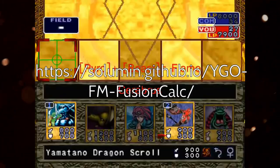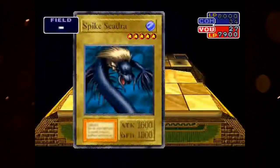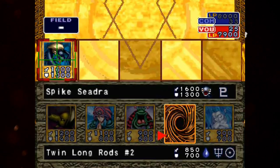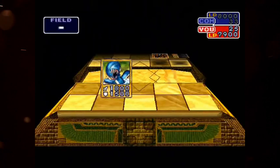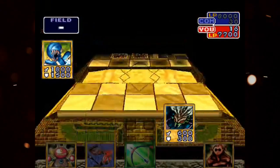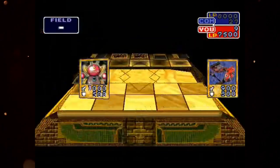That website automatically calculates all possible fusions, which is super helpful. Also, you can fuse spell and trap cards to create other spells or traps, which is like the coolest concept ever in my opinion, but it's not really useful — mostly because you don't get many spells or trap cards and most of them are kind of samey, so there's not much reason to do it. But it's nice that it's here. It's a cool concept at least.